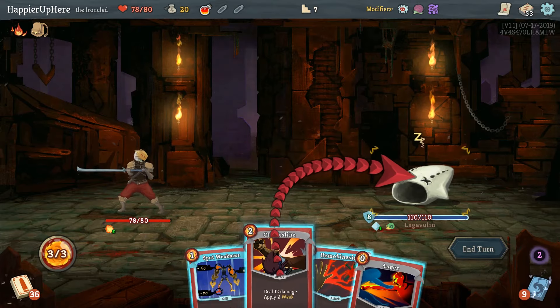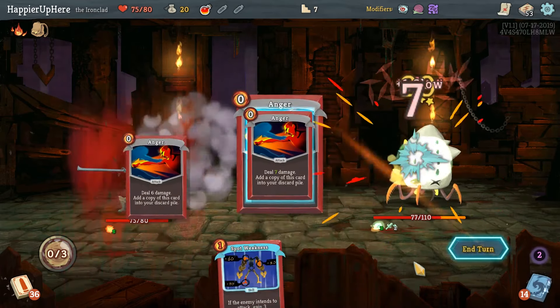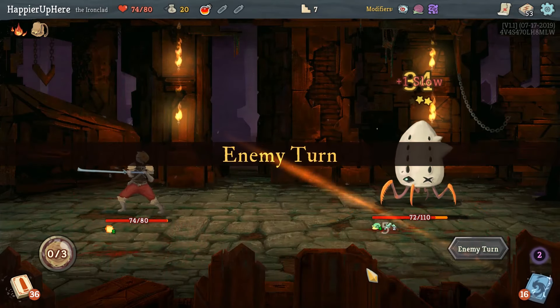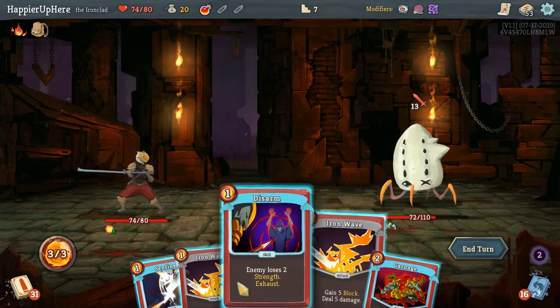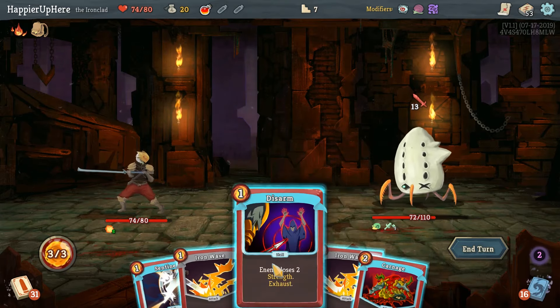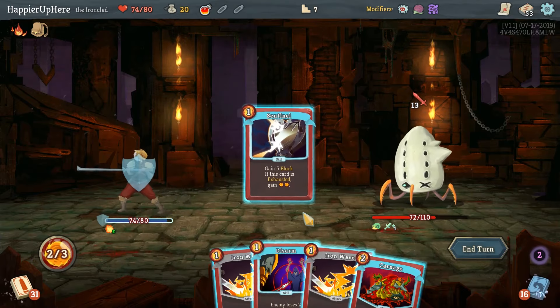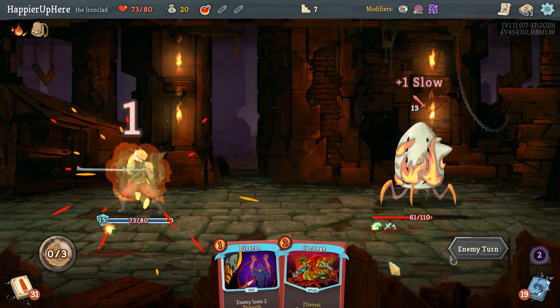Here we can do Clothesline, Hemokinesis, and double Anger. It's a bad turn to wake him up. He is weakened so we have only 13 incoming, but that's still going to be a challenge. We can't fully defend unfortunately. I'll make next turn extra hard - at least we're fully defended.